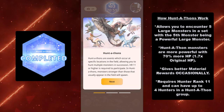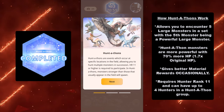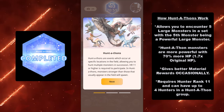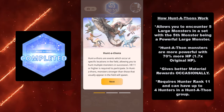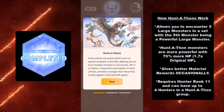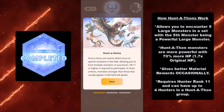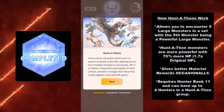Huntathons allow you to encounter five large monsters in a set, with the fifth monster being a powerful large monster. Huntathon monsters are also more powerful, making them more painful, with 70% more HP — or to put it in proper math terms, 1.7 times the original HP — and they give better material rewards occasionally.